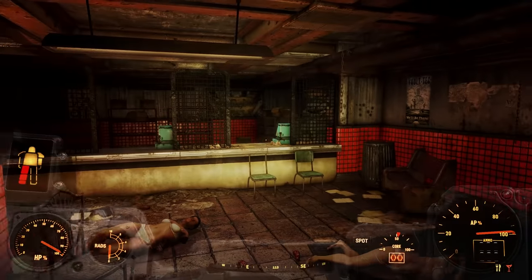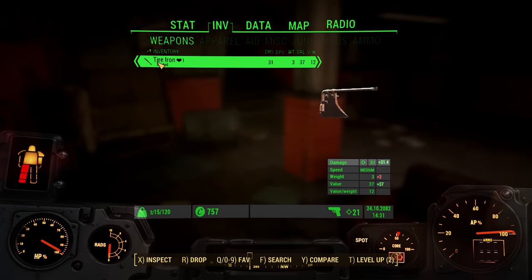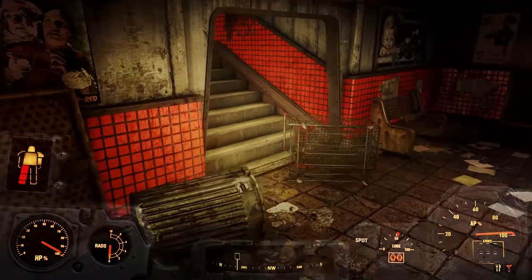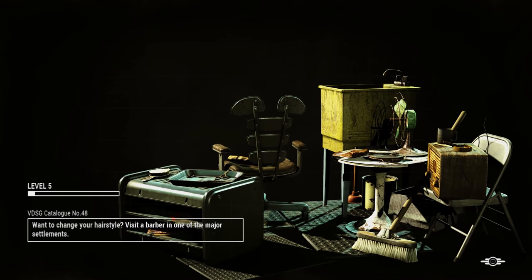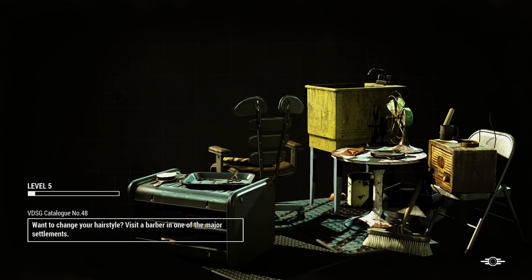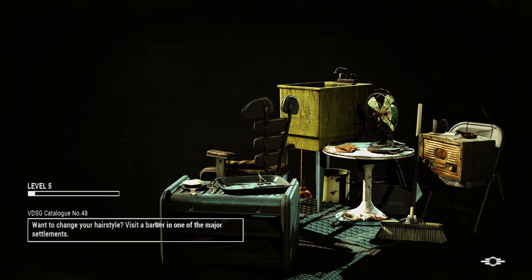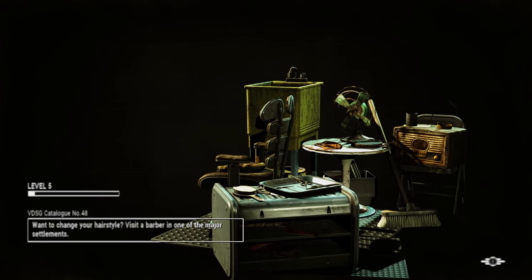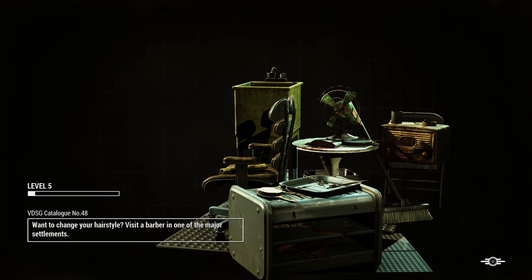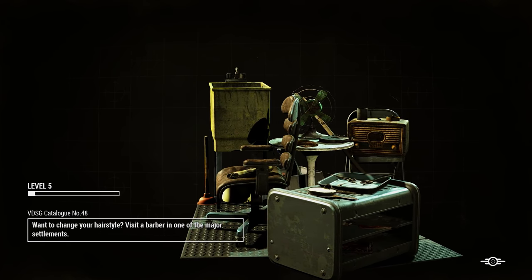Hello Survivors, Wanderer here, welcome back to Fallout 4 Frost. I've gotten my trusty tire iron with the blade on it and we're gonna be heading up to the surface, going to one specific location and then coming back right away. I'm looking for a fusion core and a power armor workbench — power armor would be great too — mainly I'm going to be looking for a fusion core in Faneuil Hall.